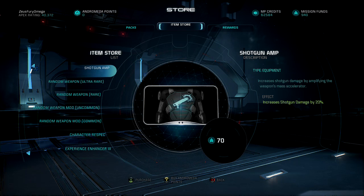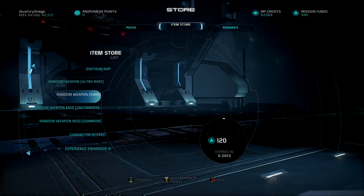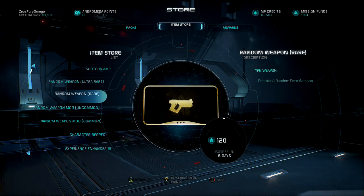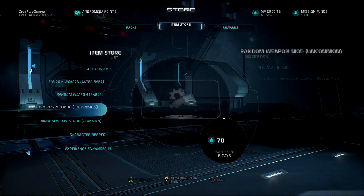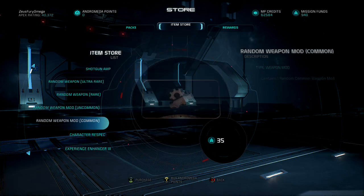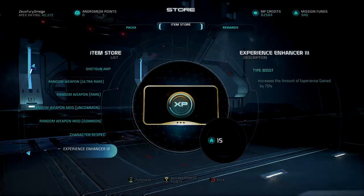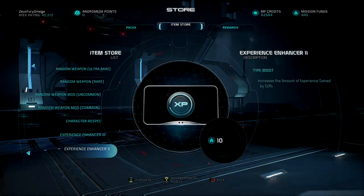It seems the random weapon ultra rare character slot has switched over to ultra rare weapon. Next up we have a random weapon rare, a random weapon mod on common for 70 mission funds, and the normal staple common weapon mods for 35.